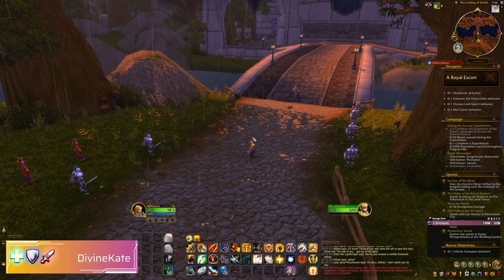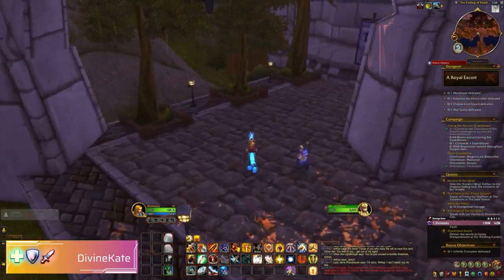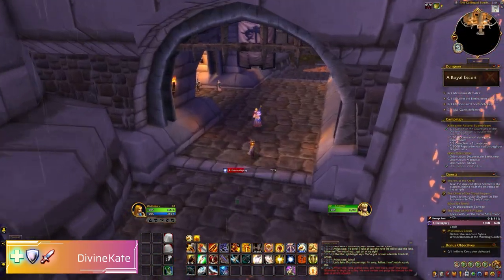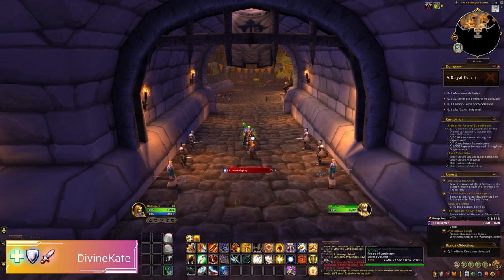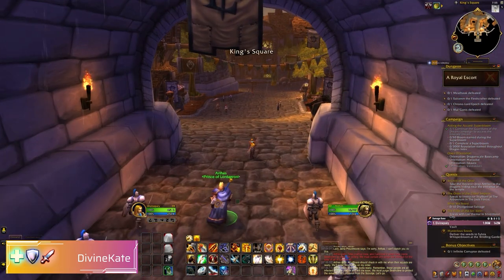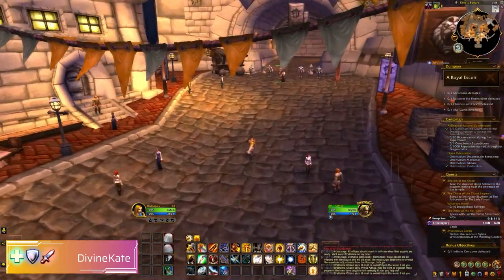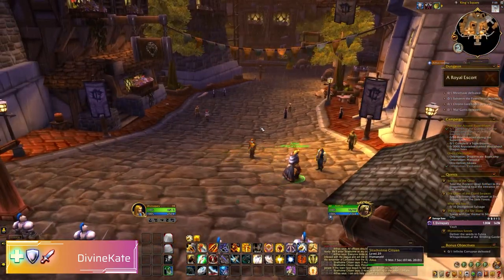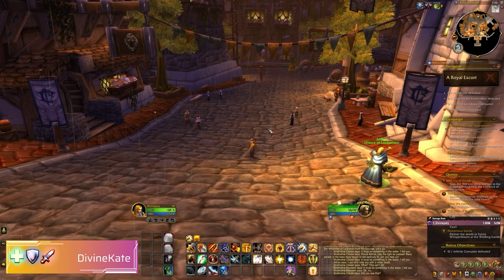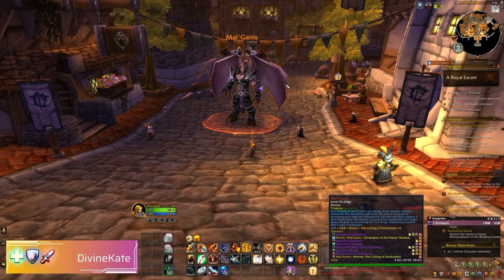We're going to follow Arthas into the city once he has finished his chat. Off he runs, so you follow him — to engage the next part of the dungeon you do need to talk to Arthas. We've got another 90 seconds of RP in real time, so I'm going to cut that down fairly fast. You just have to sit here and wait until the RP is finished.